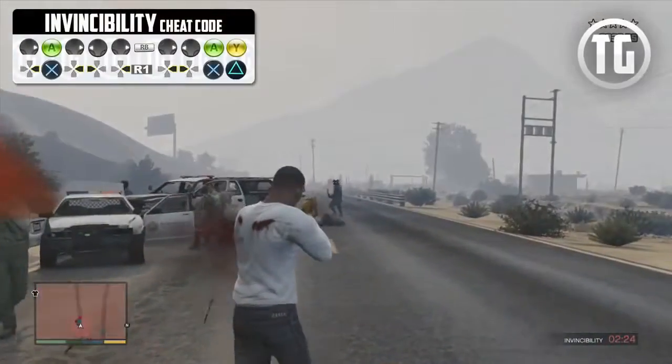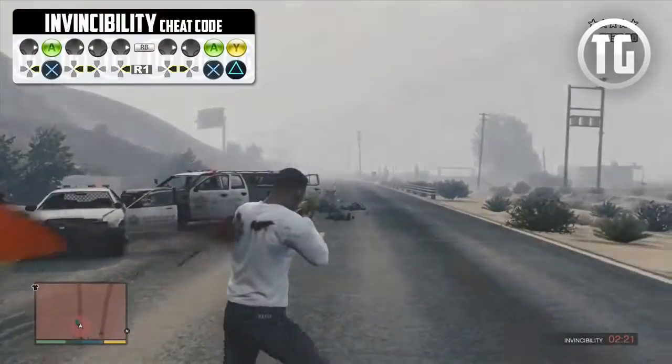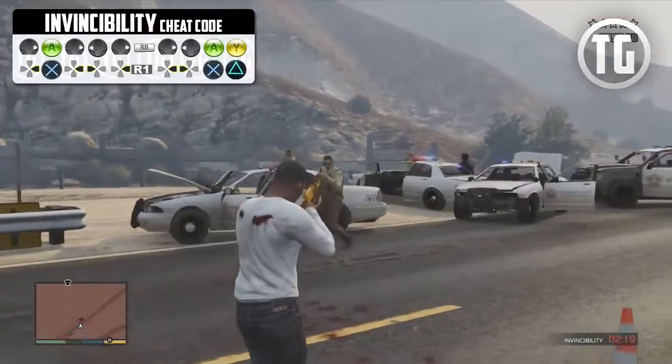In the top left corner you will see the button combinations you have to enter on either Xbox 360 or PS3 to activate the invincibility cheat.